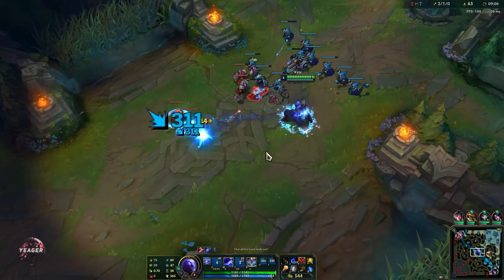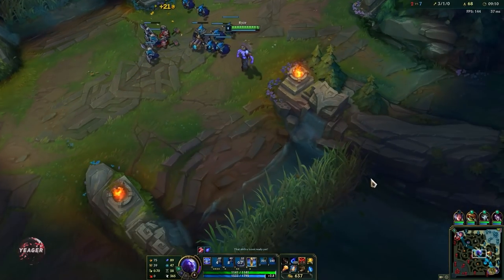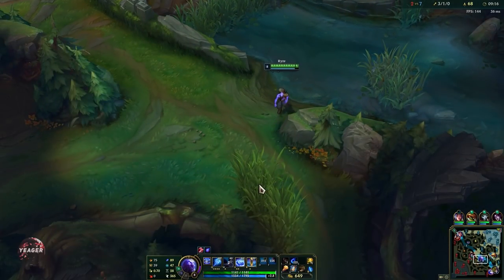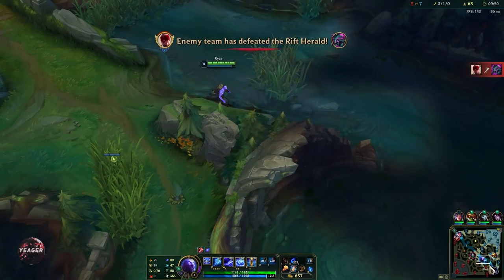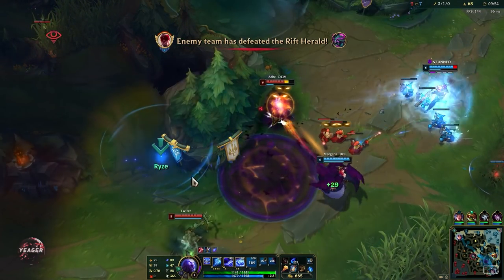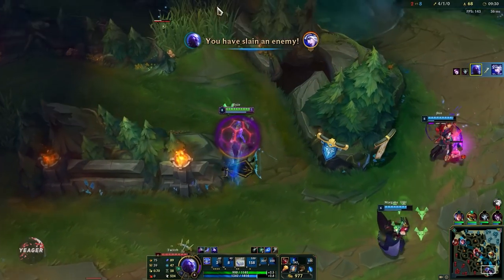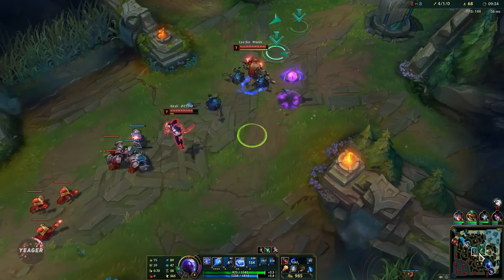We just have to push this wave here, kill some minions and try to set up a freeze. We're going to shove that entire wave into the tower and then look for roams. We can also clear out vision here — and there's a ward right there. I'm going to teleport bot lane; teleport behind to cut them off. Even if she flashes like she did right now, she is dead.